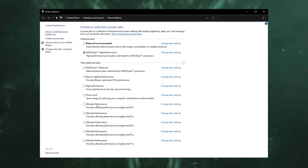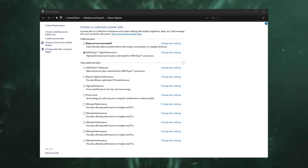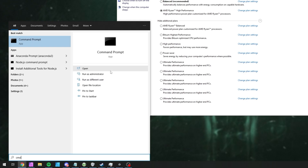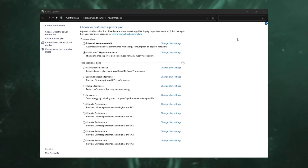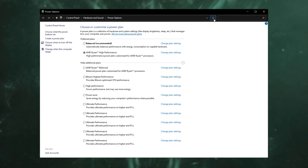If you'd like to try out the Ultimate Performance power plan, in the description down below you'll find a bit of code that you can copy. Hit Start, type in CMD, run it as admin, and paste it in with Ctrl+V, then hit Enter. Upon doing so and refreshing your power options screen, you should see a brand new Ultimate Performance plan. Select this and you should immediately notice an improvement in performance.